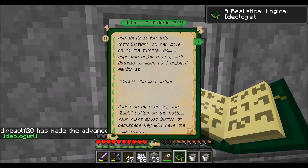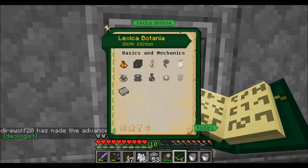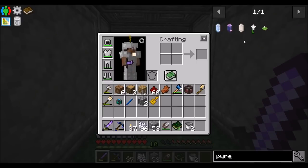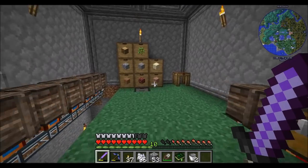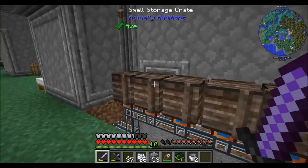A book plus a sapling equals the Lexica Botania. There's a lot of tutorial stuff in there, including an in-game guide and a video guide, but we don't need to follow those because we know this mod pretty well. The first thing we want to get is a pure daisy. Pure daisies are made by putting four white petals in the petal apothecary. What a pure daisy does is turn stone into living rock, which is one of the first materials we're going to need, and it turns wood into living wood.